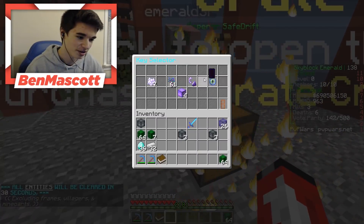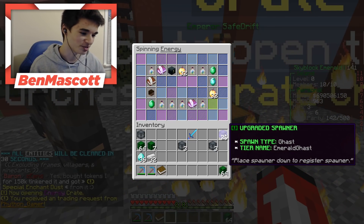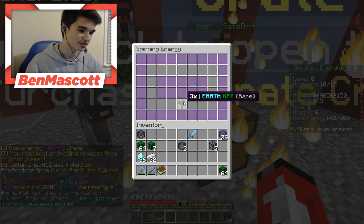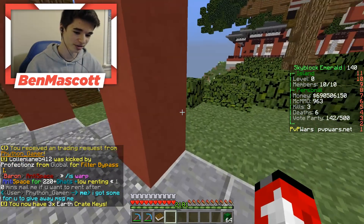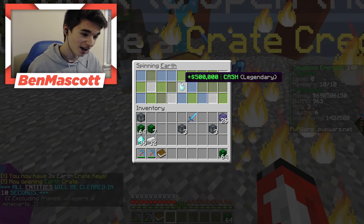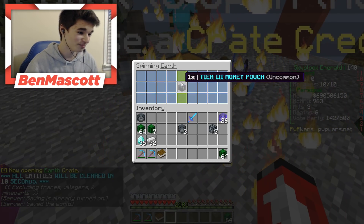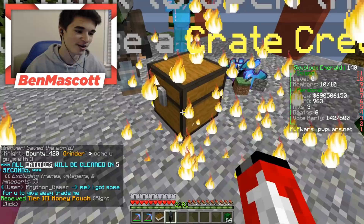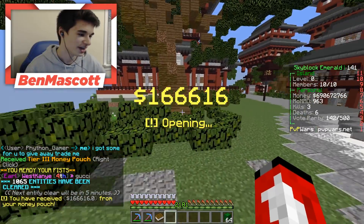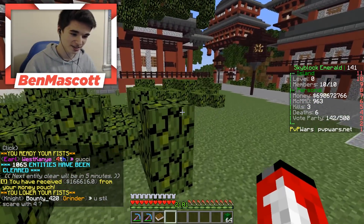We're going to open up a crate key to start today's video — we're opening up an energy key. Safe, I just realized I have 26 emerald gas spawners that we still need to place. I got three earth keys from the energy key — not bad. I already have like 64 earth keys, I don't know how. Safe got kit prince from his key, and I got a tier three money patch from my earth key. Pocket change, but I'll take it.